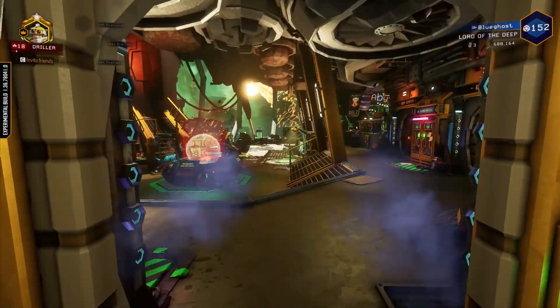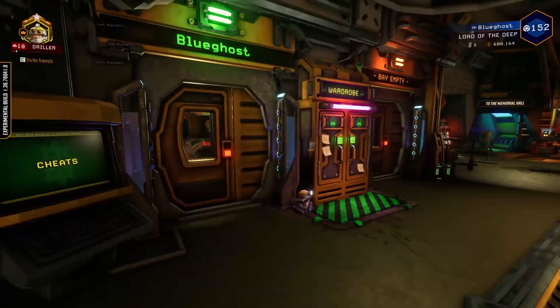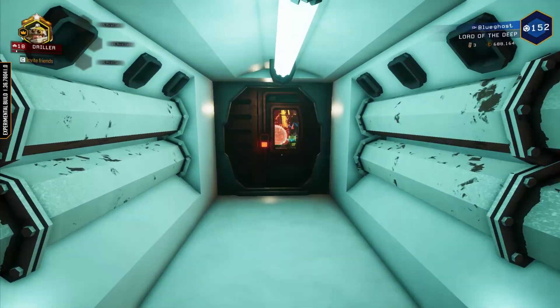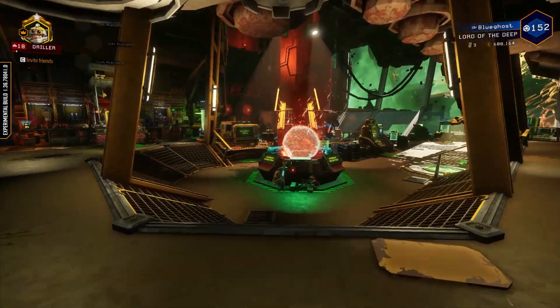Let's go over the space rig first. You'll notice that when you come out of your cabin, you'll be sprayed by decontaminate. Knowing an active infection is going around, management has placed these decontamination showers and sprays for your convenience. Going up to the mission terminal,